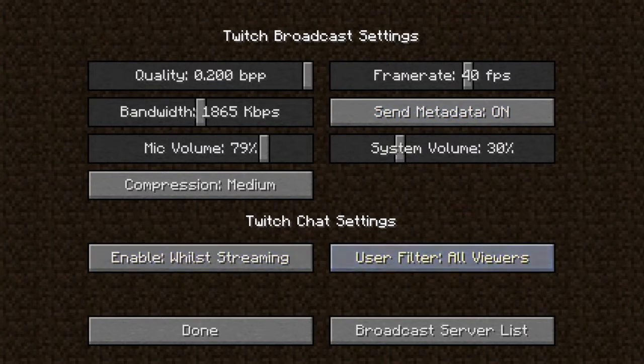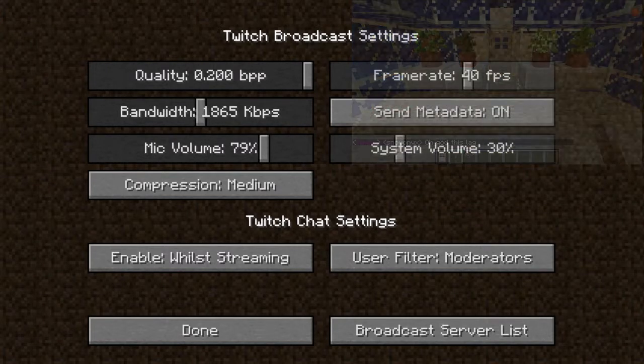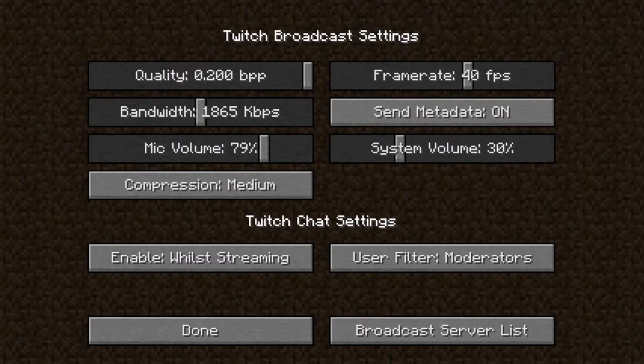This filter here gives you the ability to look at the Twitch chat. If you turn that on, you can change it to moderators or subscribers. If you're in-game, you'll be able to see people talking in the Twitch chat so you don't have to have two different things up on your computer. You can just have Minecraft up solo and don't have to go onto another computer or an iPad to look at the chat. It will all be on the same screen.